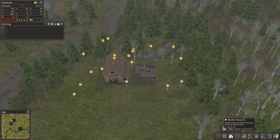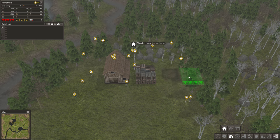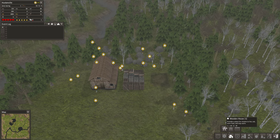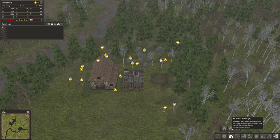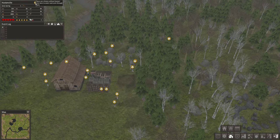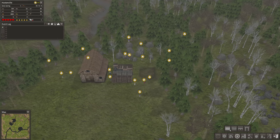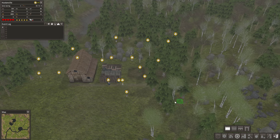Housing — how many people live in a wooden house? They don't tell you that. Let's build two for now. It provides a place for citizens to live, eat, store food and stay warm. I have 10 adults and 9 children, so 19 people. What do we have here? Roads and bridges — I don't mind having a road.